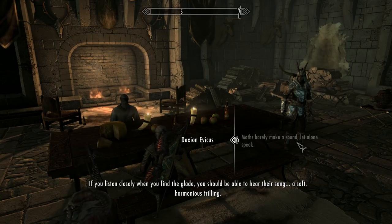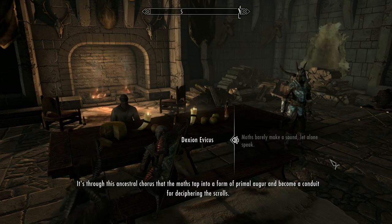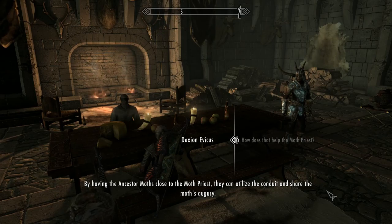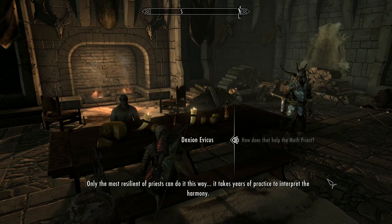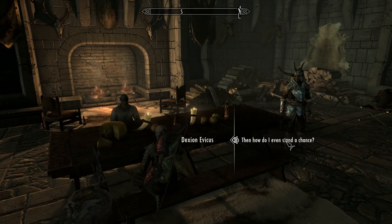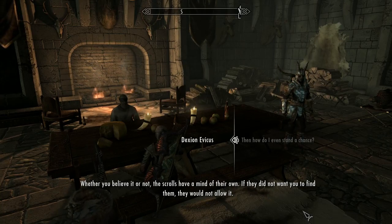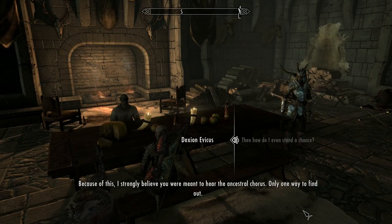How are the Moths related to the Elder Scrolls? It's no mere coincidence that they're named Moth priests — the voice of the Ancestor Moth has always been an integral part of reading the Elder Scrolls. The Moths don't literally read the scrolls, but they maintain a connection to ancient magic that allows Moth priests to decipher them. If you listen closely in the Glade you should be able to hear their song — a soft, harmonious trilling. It's through this ancestral chorus that the Moths tap into a form of primal augury and become a conduit for deciphering the scrolls. Only the most resilient priests can utilize this conduit, and it takes years of practice to interpret the harmony. Dexion concludes that the scrolls have a mind of their own, and he strongly believes you were meant to hear the ancestral chorus.